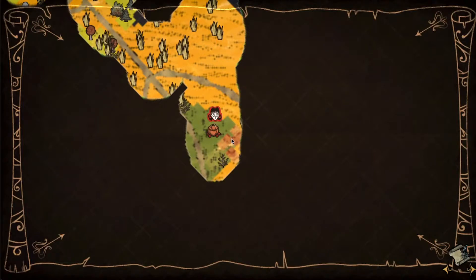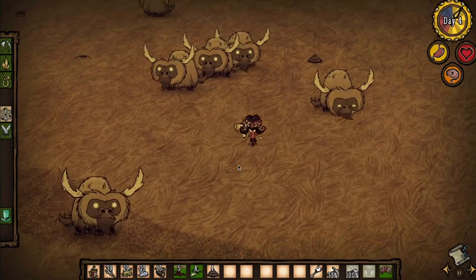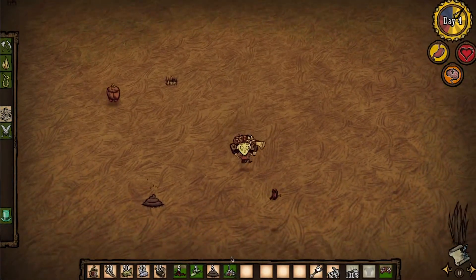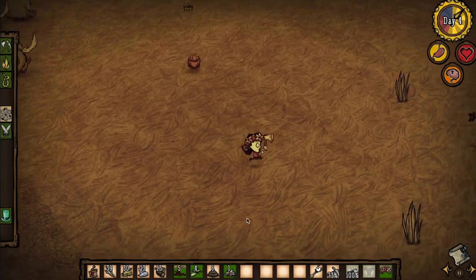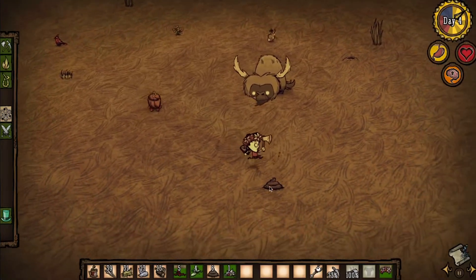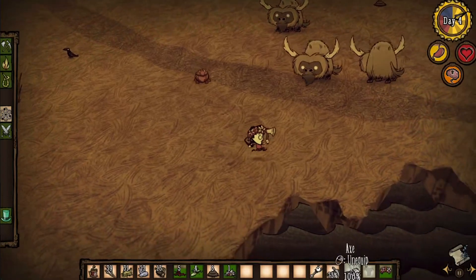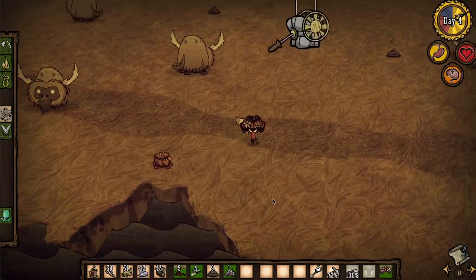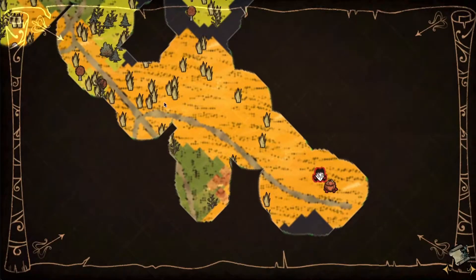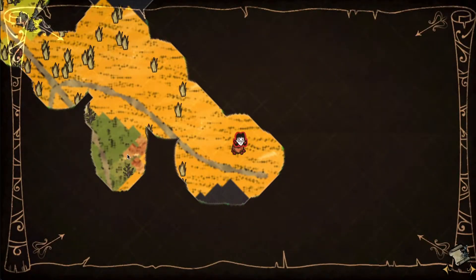We have them marked on the map because we're going to need the gears they drop to build the icebox, and that way we will be able to store food. That's great actually — usually it takes me some time to find the mechanical creatures. I'm not going to attack them right now since I don't have any armor or a decent weapon like a spear. We know where they are on the map — here's the mechanical creatures patch.